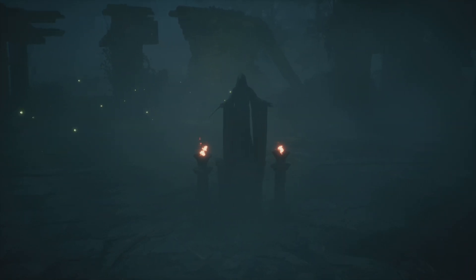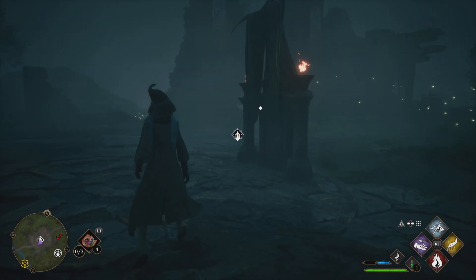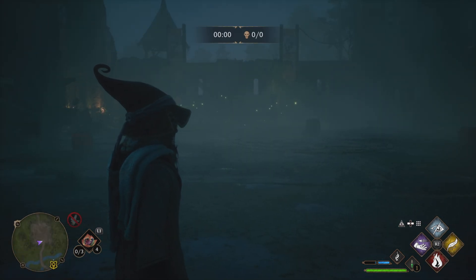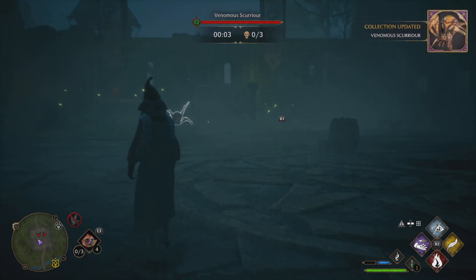Once you've got that done, this statue should take you to a cutscene. After the cutscene, get to the center of the castle and you can go ahead and start the battle arena. Once the battle arena starts, you'll be hit with a bunch of different enemies and different waves.